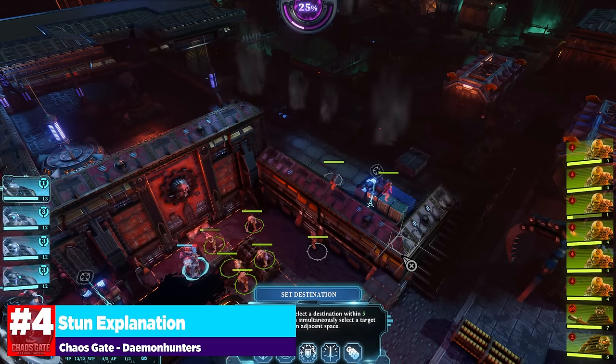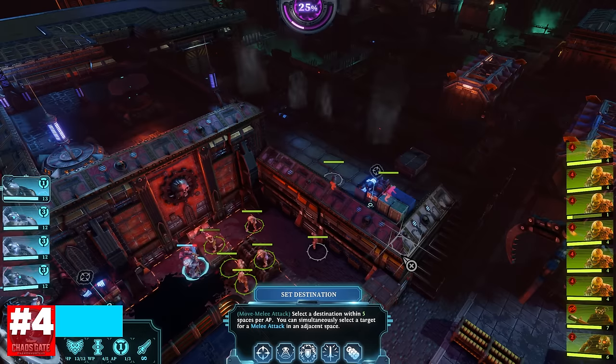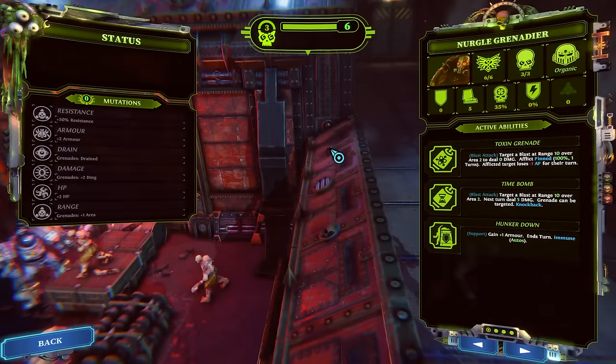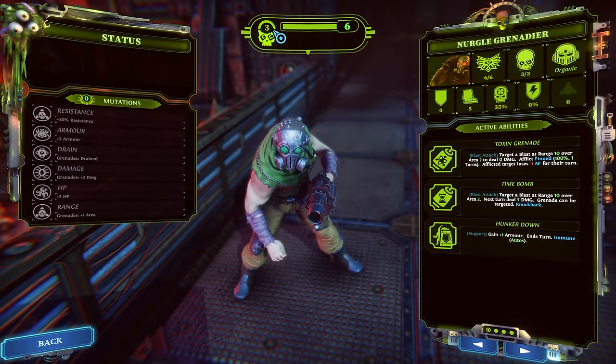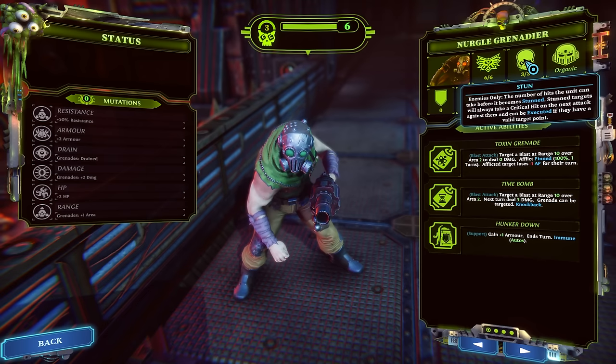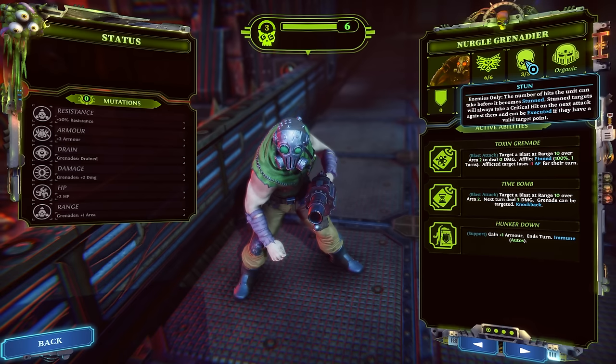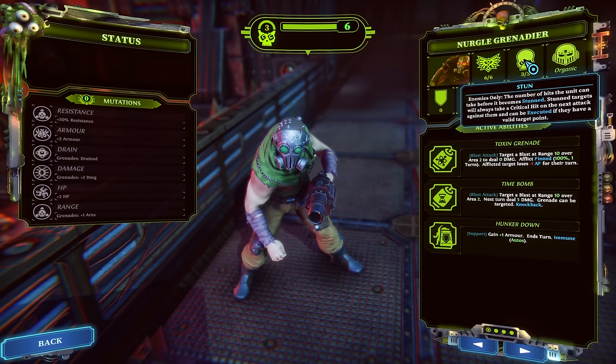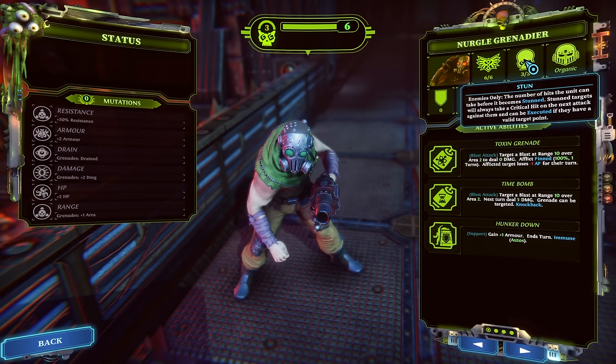Another concept I want to cover is stunning. The game doesn't give you much information on this — it just tells you to stun something without explaining how. If you hover over the stun vulnerability on the unit card, it shows the number of hits a unit can take before it becomes stunned. This is not hit points — three hit points are not going to stun the unit; it has to take three separate hits. Stunned targets will always take a critical hit on the next attack against them and can be executed if they have a valid target point. When you execute via precision targeting, you kill them outright and likely gain an extra willpower or action point, depending on your character.